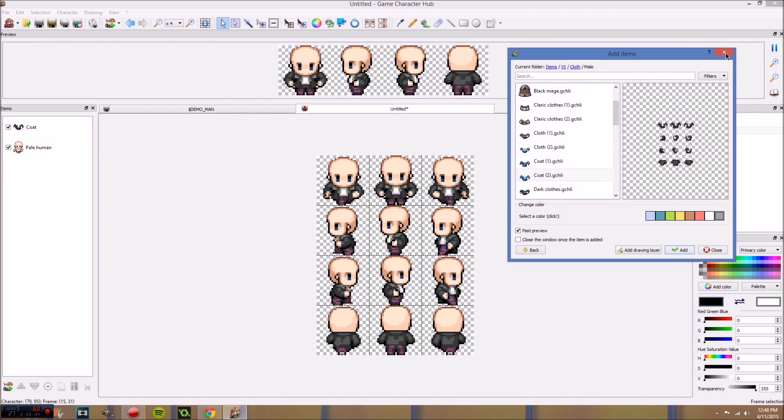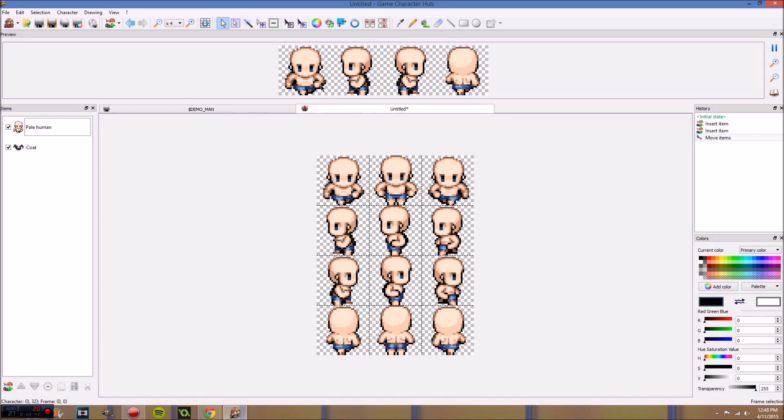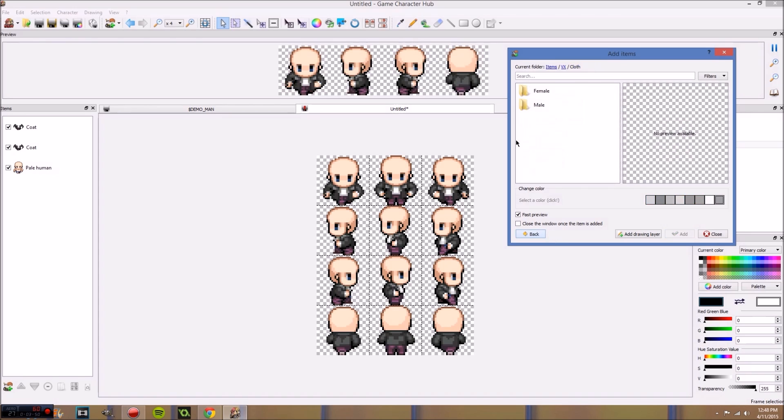And because it's over here on top, I'll show you — we can see it over the guy. If we took this and dragged it under him, see, it doesn't make sense anymore because it's under his art on each slide. So we put it on top. There we go, got a thing. Gonna keep going through and we're just gonna add everything we need to make a little guy.